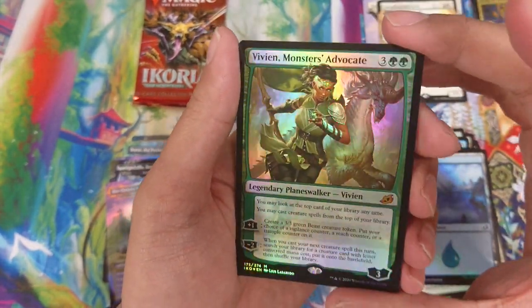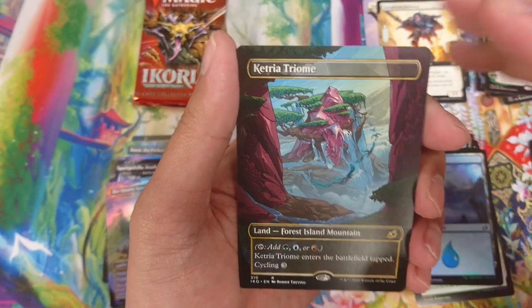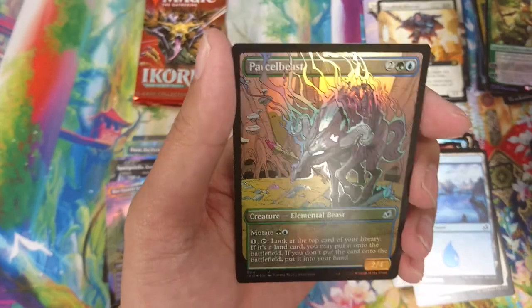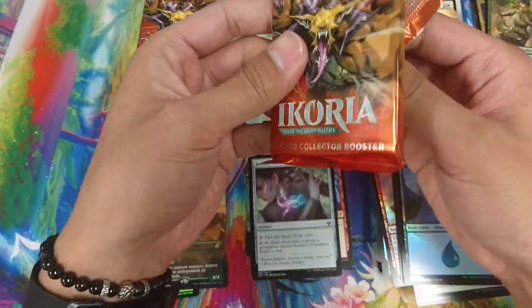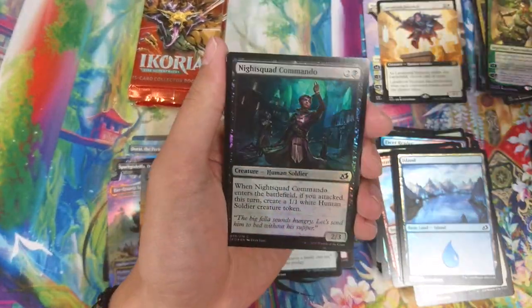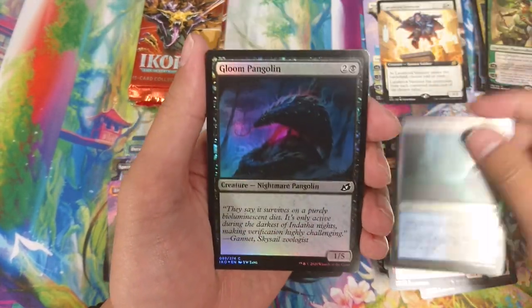Nice - foil Vivien! It's just a normal foil Vivien. I really like the lands. And oh, that looks really cool - Parcel Beast! The foiling actually just looks better and better, to be honest. But for me, the three different showcase styles differentiate too much between sets in my opinion, though I know it's more like a reskin so it's not really needed.